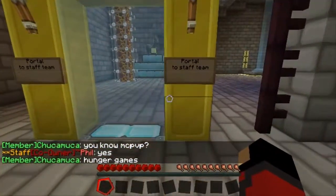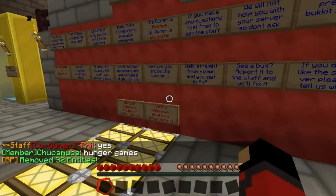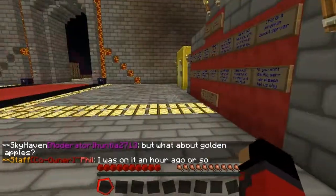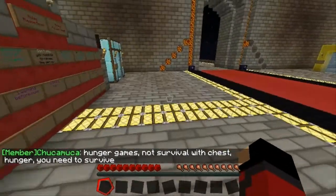This is the kind of portals here which is always fancy — portals to the staff's team room, portals to the donation place. There's shops downstairs. This is a faction server; PvP is allowed, griefing is allowed and all that.